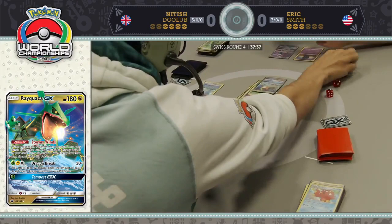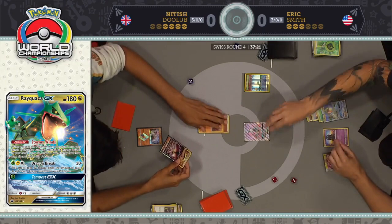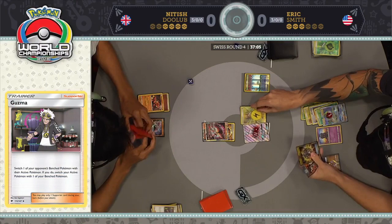Nittish is taking a look at that Latias Prism Star, perhaps a little unfamiliar with these new cards from Sun and Moon: Celestial Storm. This entire Rayquaza GX deck is comprised of cards from that new expansion. Looks like Nittish is just going to be aggressive. Eric has a single-card hand — but we know that last card was that Sycamore. And we do see Professor Sycamore, and we see a Float Stone drawn off of that.